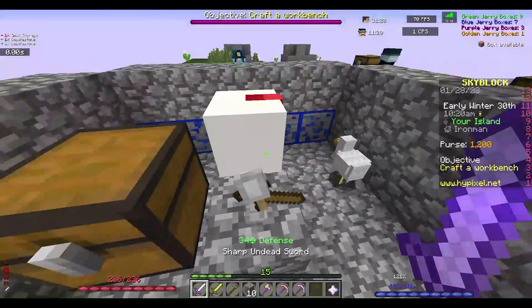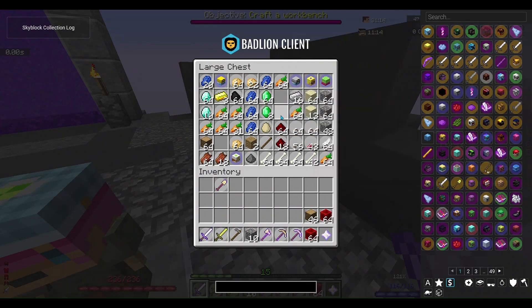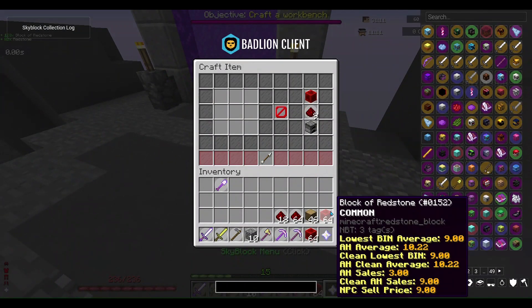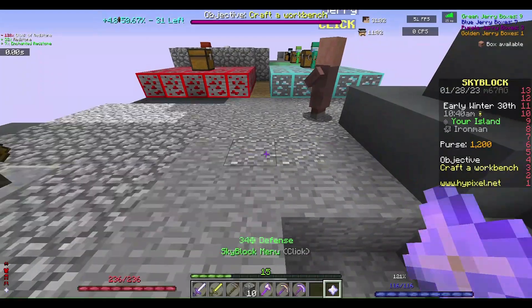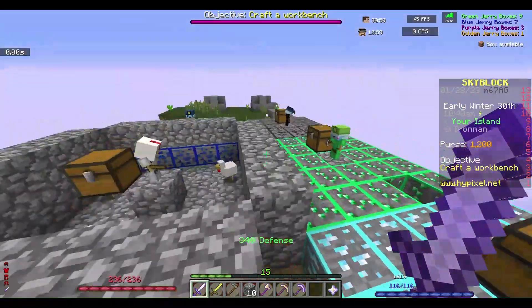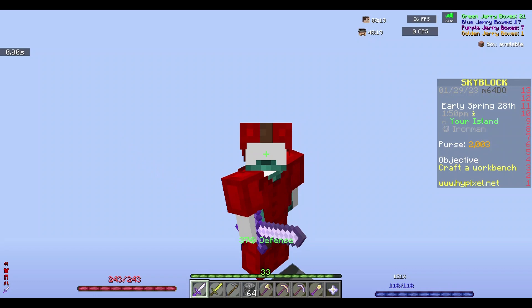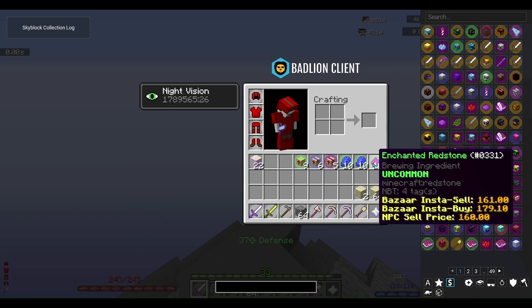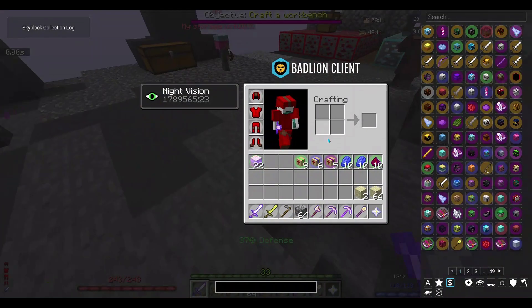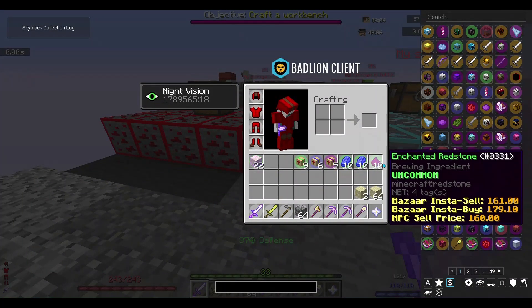I need 30 of an ore for the Dwarven Mines, and I'm not even close. I'll go do some redstone — I'll get 30 enchanted redstone and see you then. I'm back — not only did I get the 30 enchanted ores, I also got 20 Jerry boxes. And it's the next day, so let's collect our minions and upgrade the storage. The storages are actually helping quite a bit.